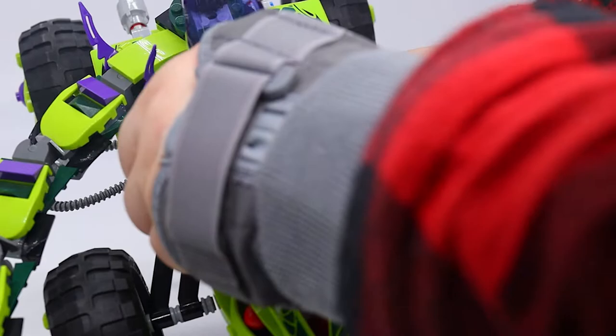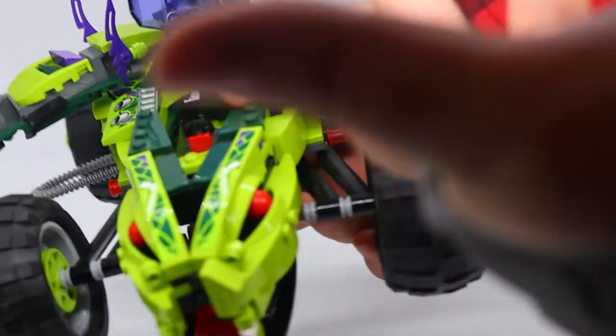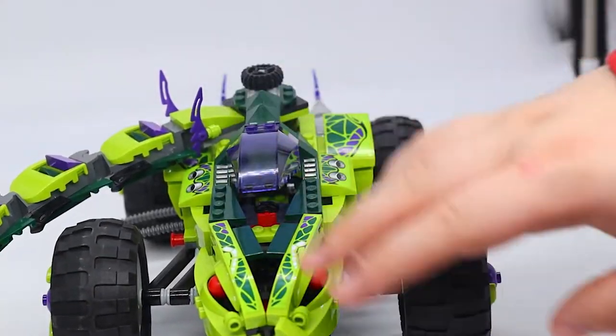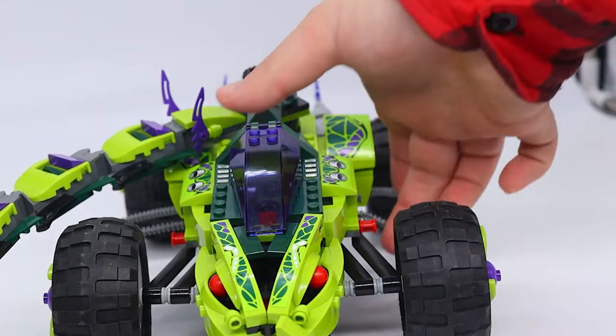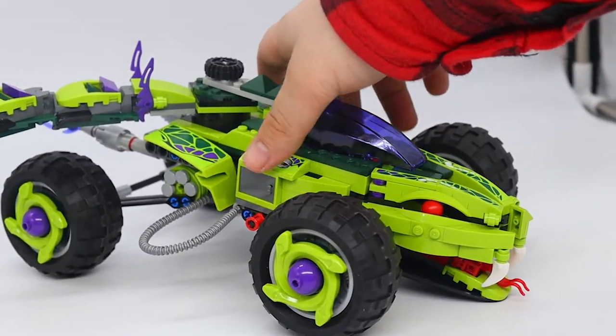While the cockpit might look big enough for a passenger or more storage, it's just enough space due to the specialized Fangpire helmet. There's a standard steering wheel as the only thing to represent controls — there's not even a proper seat, which is a real shame. But at least there's that great windshield color to make up for it, and it can easily be modified to add a seat in.